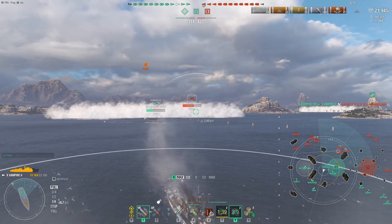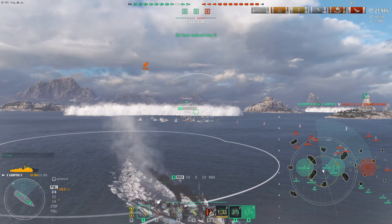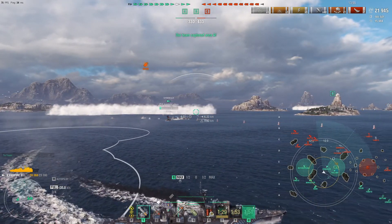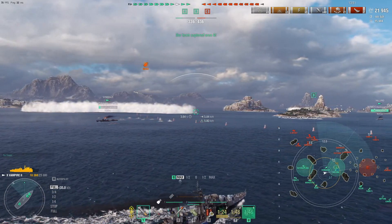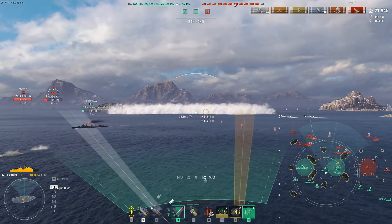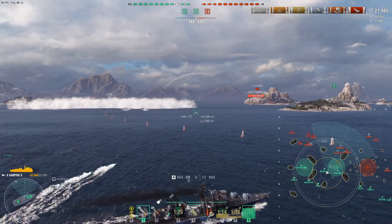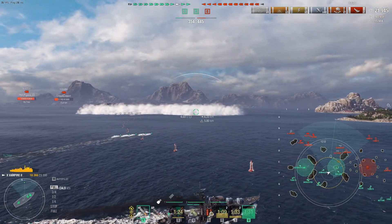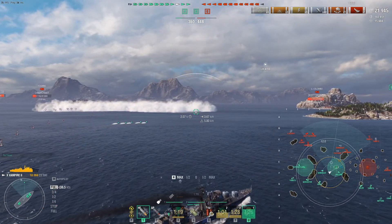Now we're going to focus on the Fletcher if he keeps showing. He went off the spotting because Shimakazi's in smoke and we're in smoke too, so nobody has line of sight on the Fletcher. We get out of there. The Vampire is a stealthy boat — 5.8 kilometer concealment. The only other boat I believe that can get to 5.8 is the Yueyang. The Fletcher can't get that low, so we outspot almost everything on the map.